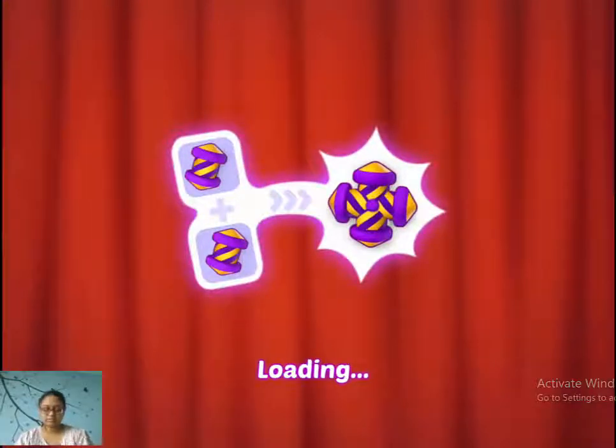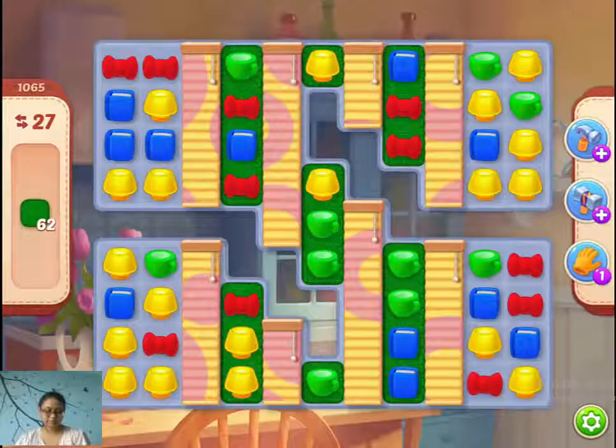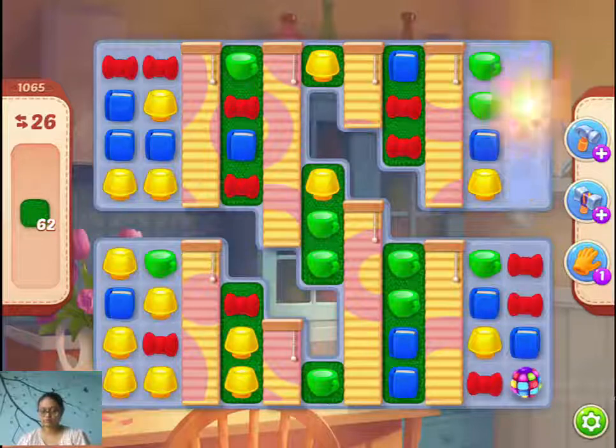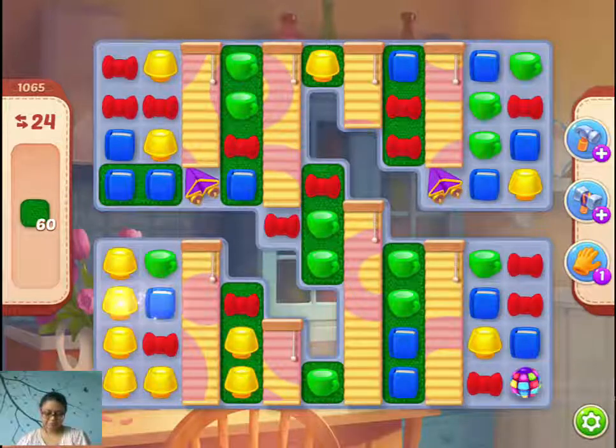Let's play level 1065. Let's see what we have here. We have two leg carpets, 27 moves. We have that bonus rainbow ball here since we won the last level. We got this.